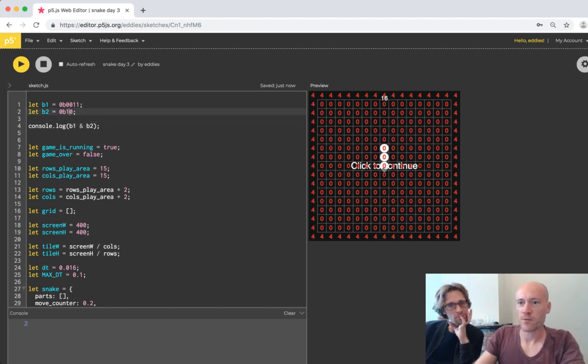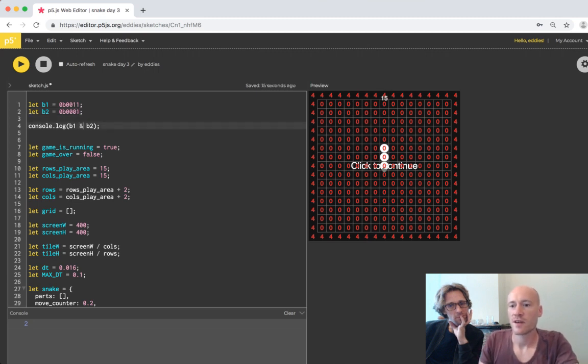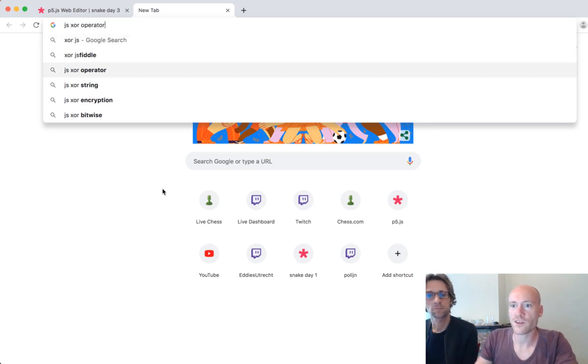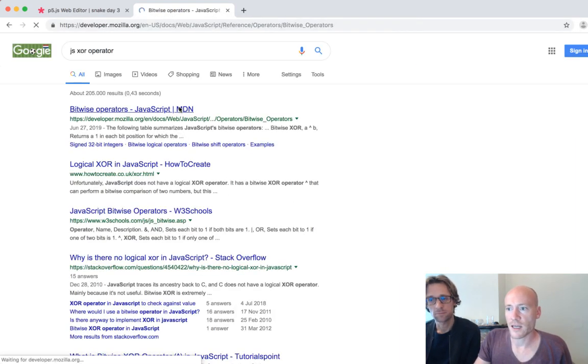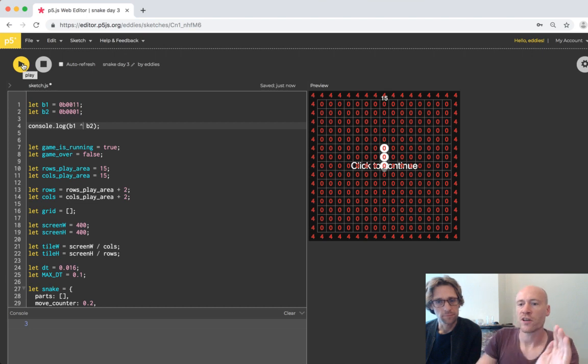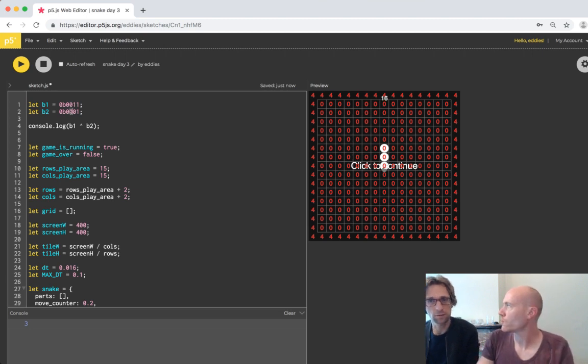We could do an OR - you get the same thing, three. But we want to do an exclusive OR. We look up what XOR is in JavaScript - it's the caret operator. Exclusive OR returns one if there's a one here or there, but if both are zero then it's zero, and if they're both one it should be zero. This gives us back two.